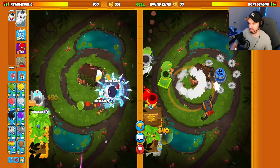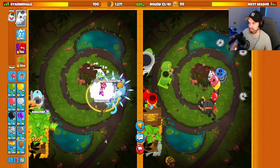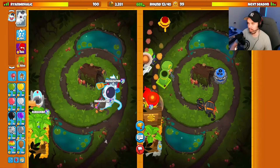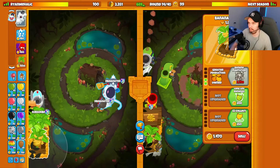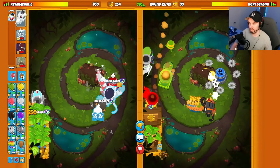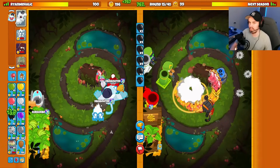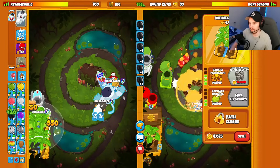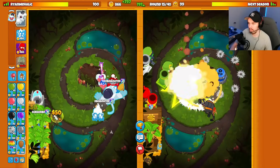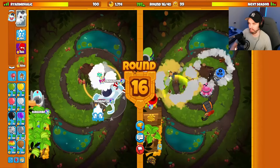We got ice shards up. Still nothing. Maybe they're planning to send a big ceramic rush round 16 with IMF loan. I'm trying to just read my opponent here but I'm not really getting a good read on them. We got double plantation on our side now, so that's good. I'm just going to keep ecoing — I feel like I'm safe against rushes. I have tower boost, I have level 3 pat ability, and I have farms I can sell. So even if they're just saving up a million dollars to rush me, I'd like to believe I'm fine.